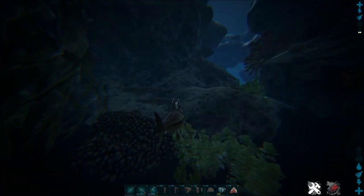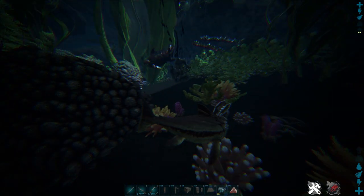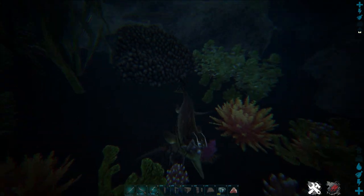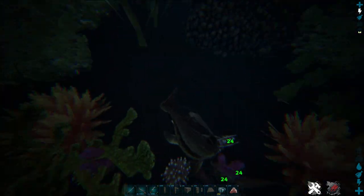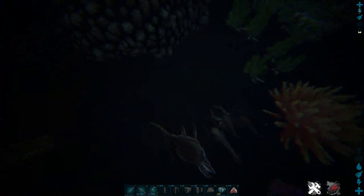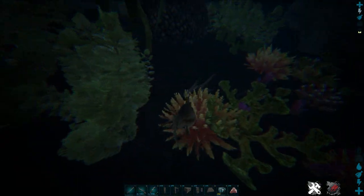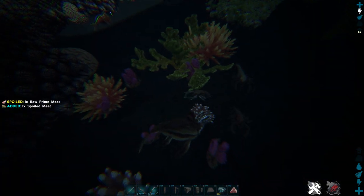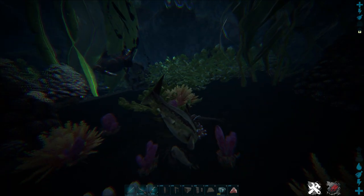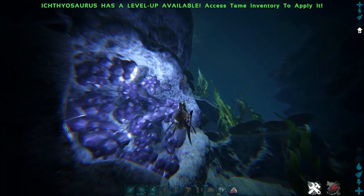What also makes the Icti very strong is that you can't receive torpor damage while riding it. So you can't get knocked out while killing Eurypterids — I hope I pronounced that right. You can easily farm them without getting torpored, because otherwise your dino would quickly get knocked out by these guys. So you can easily farm Chitin, Silica Pearls, Paste, and Black Pearls with your Icti. Especially in early game this is very, very strong.